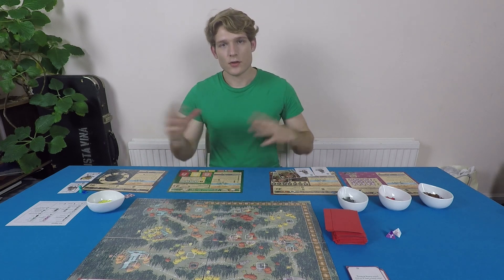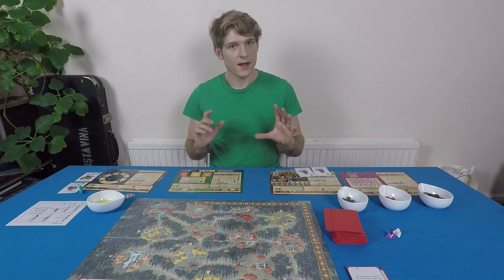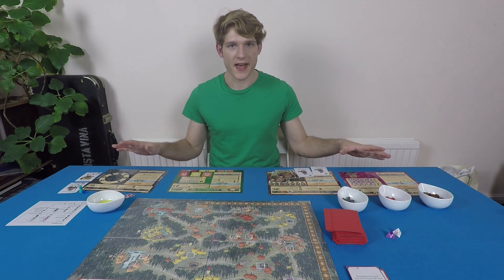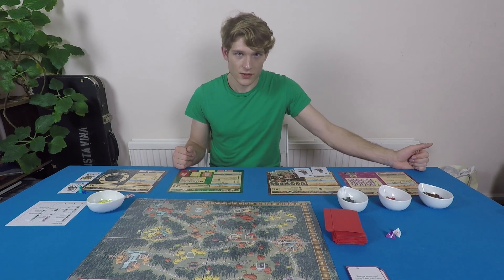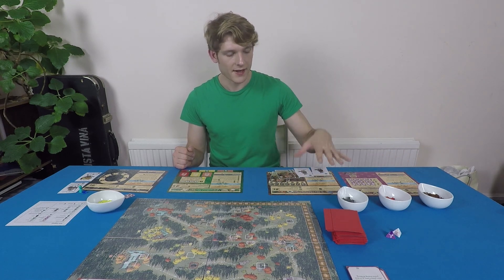Now that we've looked at the shared concepts of crafting, movement, and combat, let's look at the setup for each of the different factions. I'll be setting up a four-player game here to show you the four distinct factions. But as I said, you can play with as few as two players, in which case you'd only use factions one and two — the Marquis de Cat and the Old Eerie Order.